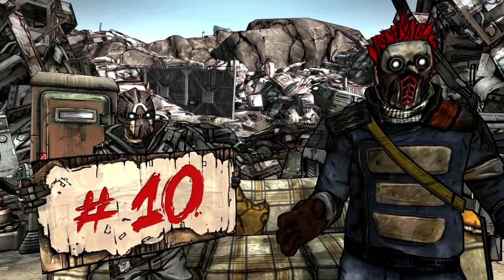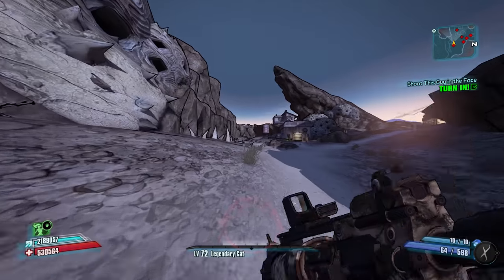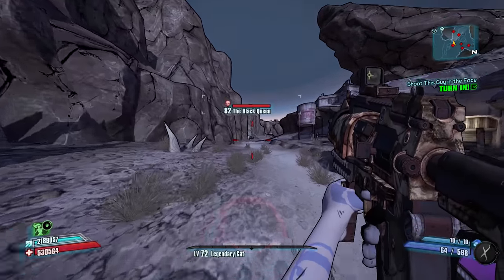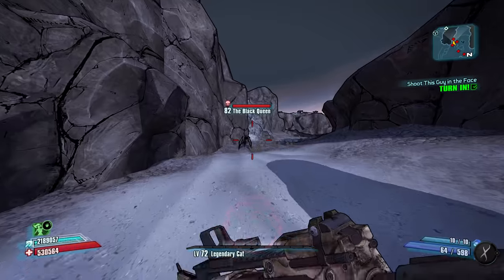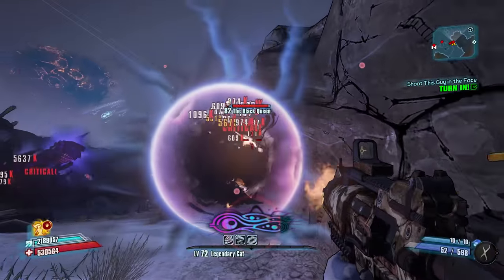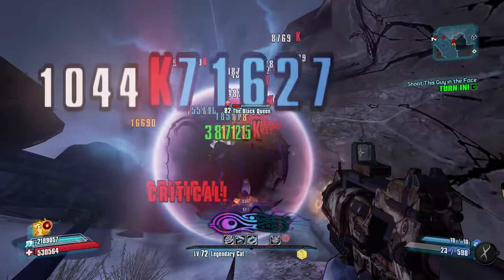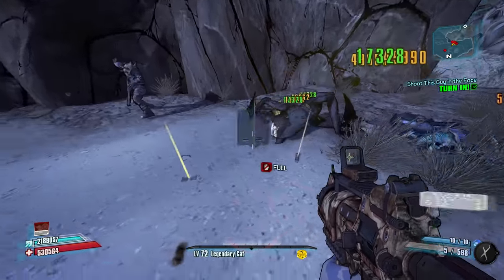Getting us started at number 10 is the Black Queen. This mini-boss is located in the far back portion of the Dust behind Boot Hill where you fight Mobley and Gettle. But what makes her rare is she randomly spawns — unlike all the other mini-bosses in the Dust, you never know for sure if she'll be there. She does however have a chance to drop the Nukem, a legendary rocket launcher, so it's worth the hunt.